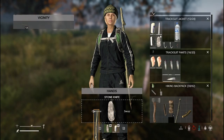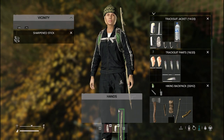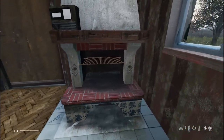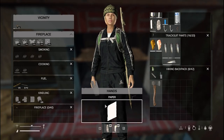If you're cooking outside, you'll need to sharpen a long stick in order to bake your food. But you can also cook at fireplaces inside houses — this method is less time consuming.